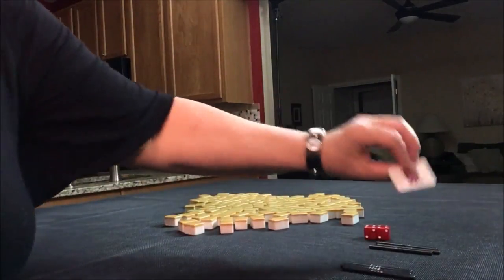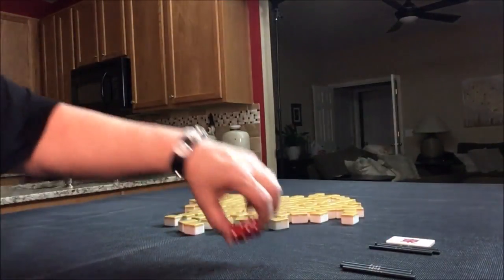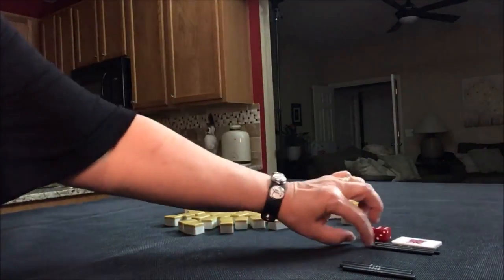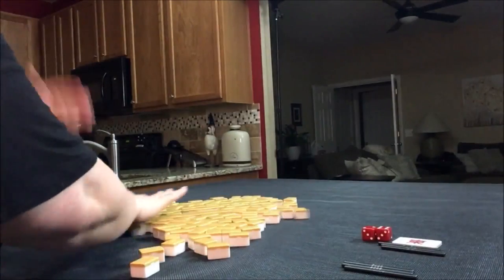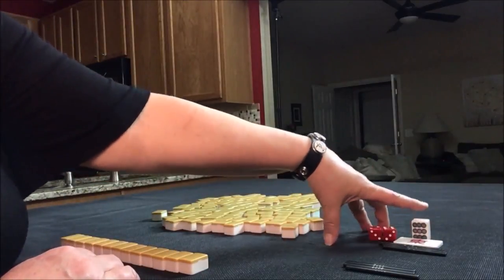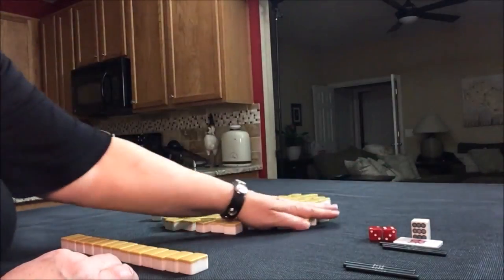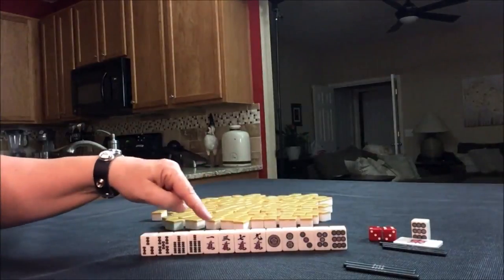Back to east round. This time let's say we're in west seat. One dot is Dora — anytime you pull a nine, you go all the way back to the beginning of the sequence, so one dot would be Dora. I would definitely try for pinfu here.